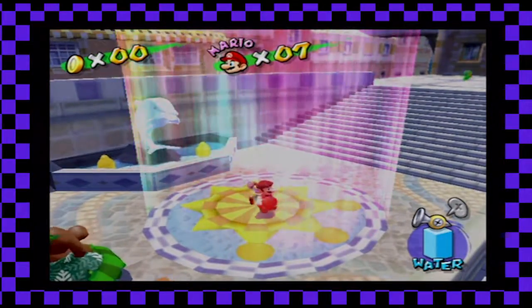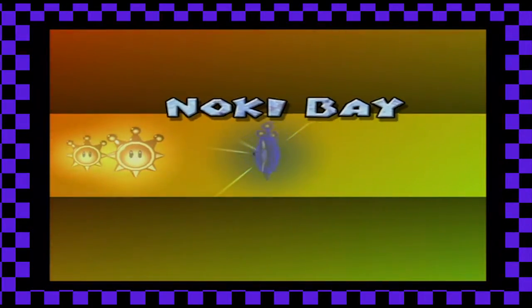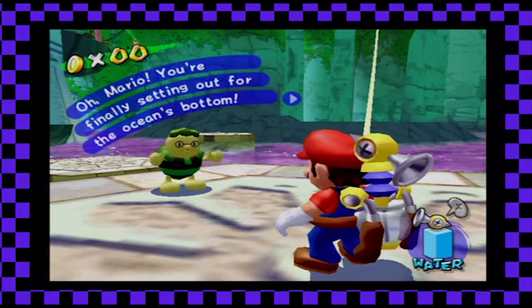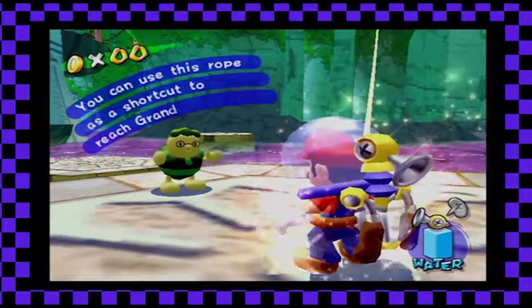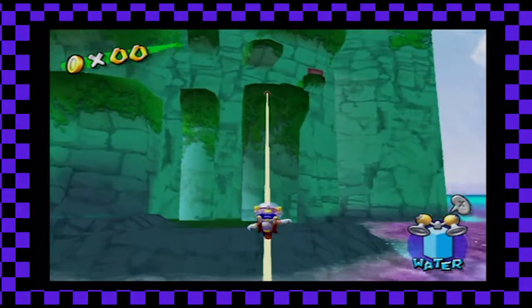I think we should go to Noki Bay one more time just for fun. Eely Mouth's dentist — this battle is not difficult but it can take a while because of the controls. Hey Mario, you're finally setting out for the ocean floor — grandpa is waiting for you up top. Don't forget to wear this; you can use this rope as a shortcut to reach grandpa. Don't die — that's what I did. Suck it on deep-sea diving.